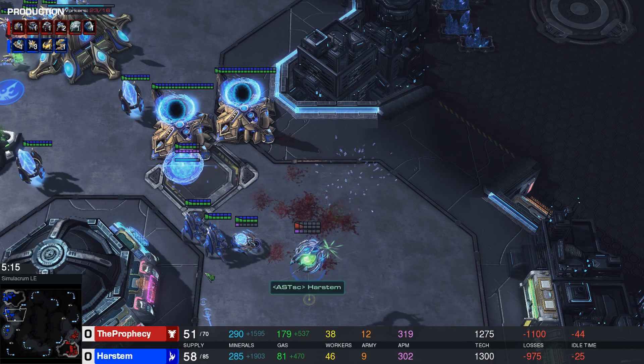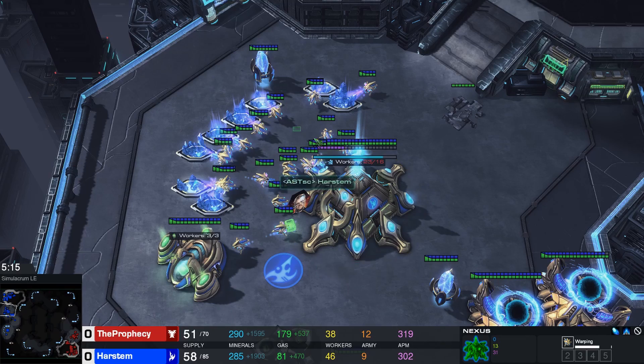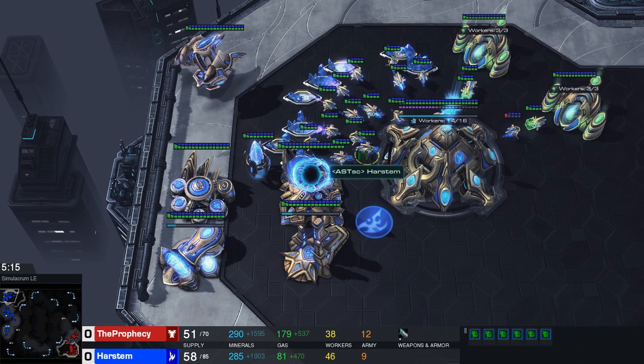Pay attention to the game state: I'm at 46 workers against 38. I have a third base done with good saturation everywhere. The only thing I'm lacking is infrastructure — I only have three gates — but that's because I've been building units out of them rather than adding more gateways.